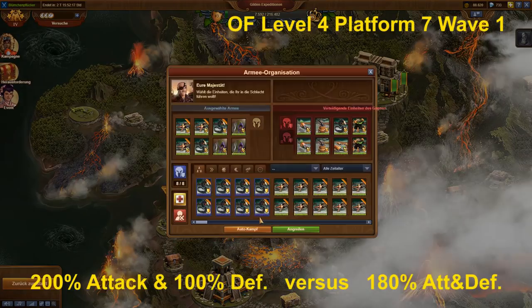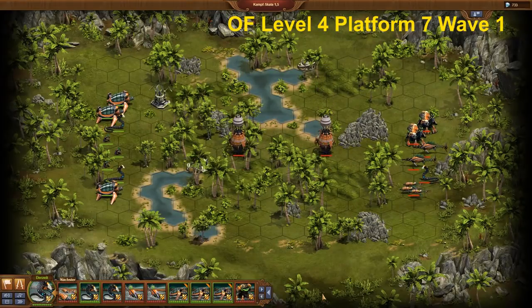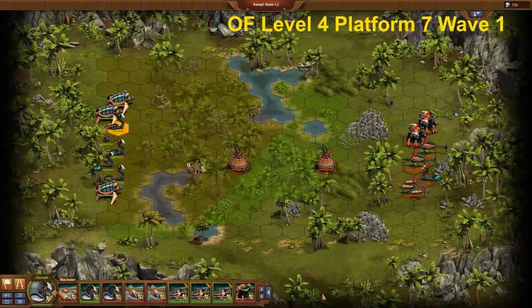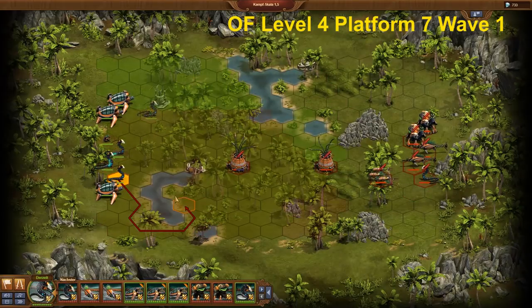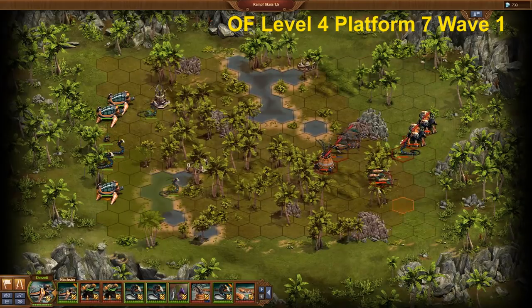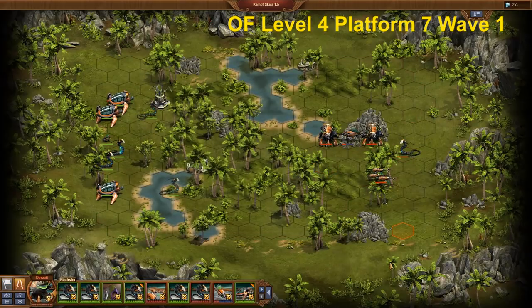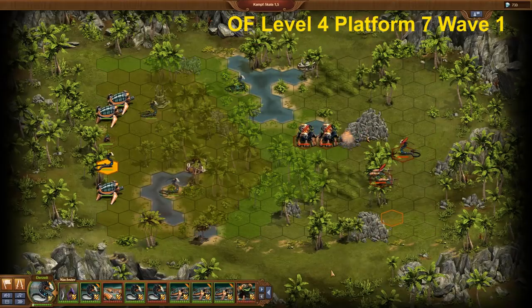Platform 7, Wave 1. At Platform 7 we will again use the well-known mix of eels and turrets. The number of Rogues should match the number of Medusas. In Wave 2 the computer uses 3 Medusas, so I use 3 Rogues. The eels are needed as the computer has flying units. In some weeks the computer does not use flying units at all — then you can replace the eels with 2 turrets. In case the computer has 2 turrets, these have to be eliminated first.